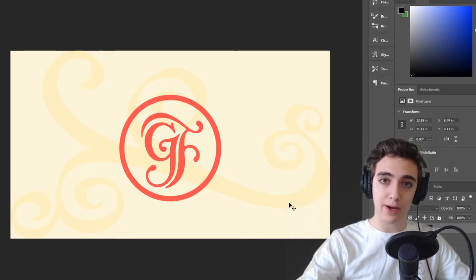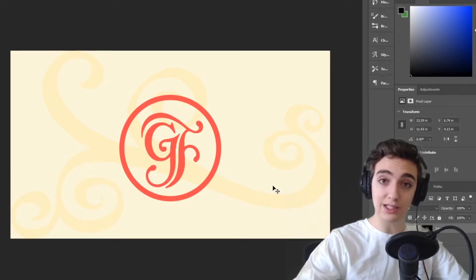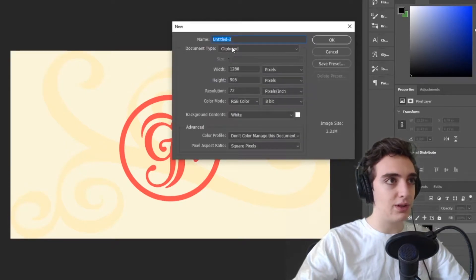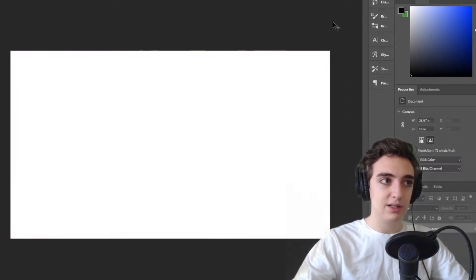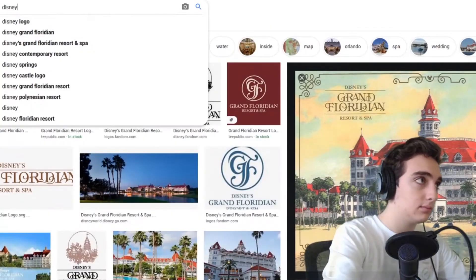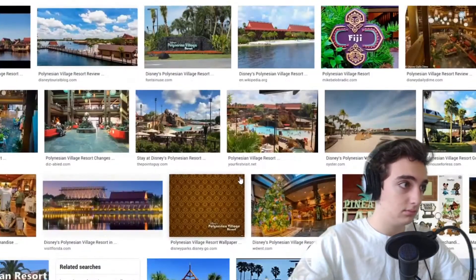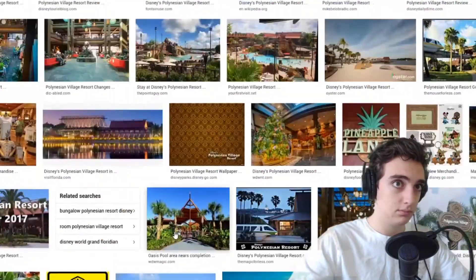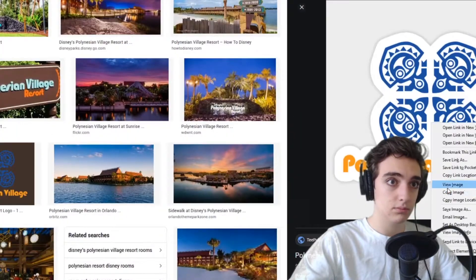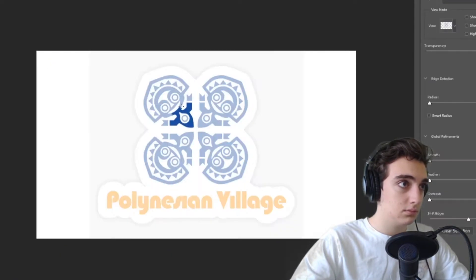Now we're moving on to the second resort around the monorail loop: the Polynesian Village. This is the one I feel like I'm going to have the most fun with — there's a lot I could do here. It's my favorite resort so I've got to do it good. Unfortunately I did struggle with this one. I really like this design I pulled from Google with the main tiki guy, and I cropped that out — it took a little while so I'll cut to the end of that crop.